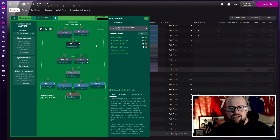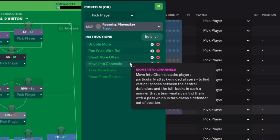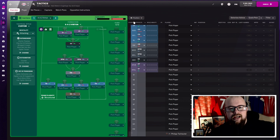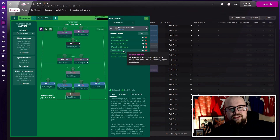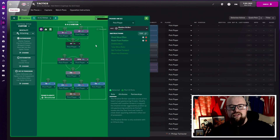Moving forward to the two playmakers — just make sure you're aware they have different instructions. The right hand side one is told to dribble more, run wide with the ball, shoot more often, and move into channels. The left hand side playmaker is told to tackle harder compared to the right hand side one, so do keep an eye on that difference.